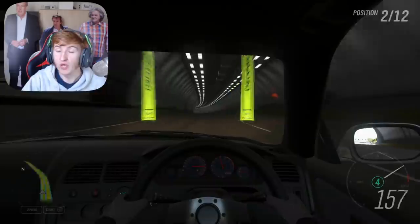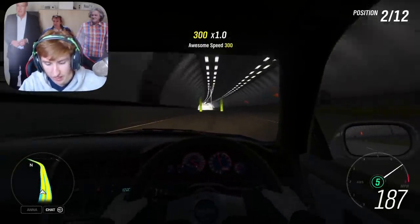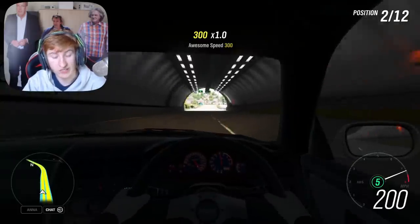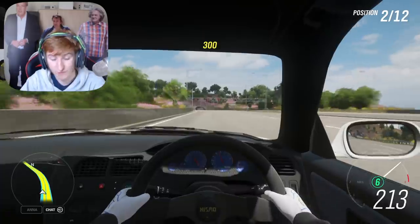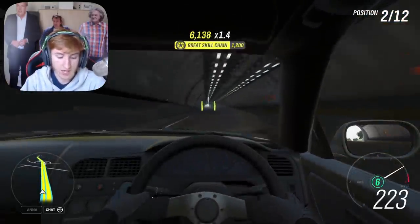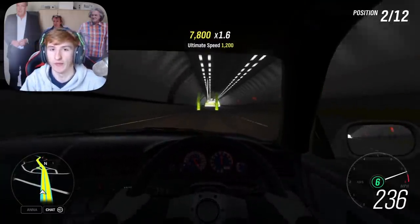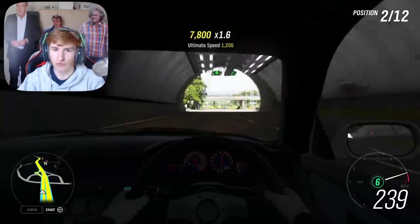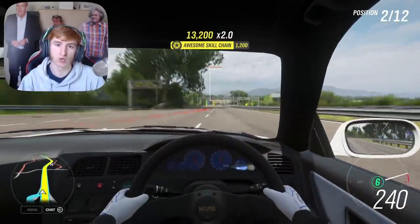Those are all the new cars, and that is the new festival playlist which begins this Thursday. To sum it up: the Toyota Celica 1994, the Toyota Celica ST185, the Ford Racing Puma, the Mitsubishi Starion, the Peugeot 205 Rally, and the Nissan Pulsar — those are all of the new cars coming this month. They've kept a rally theme with it; they said it themselves this month they went for a rally theme, which is pretty cool.